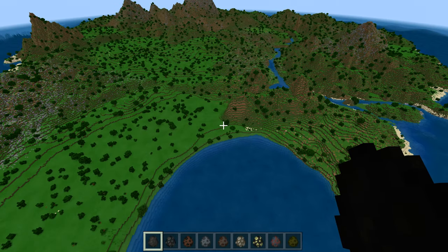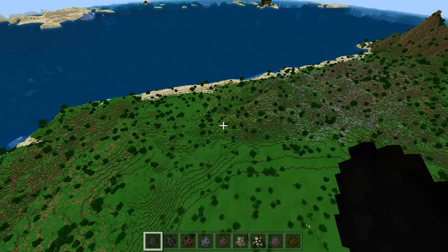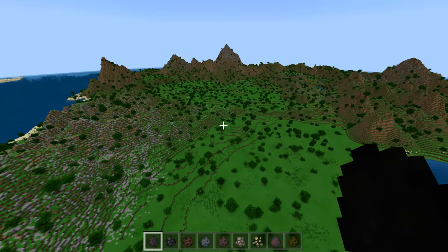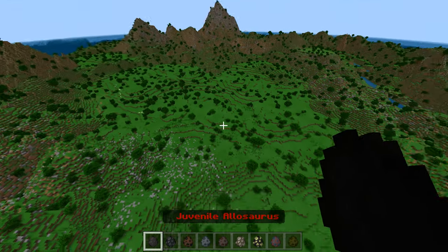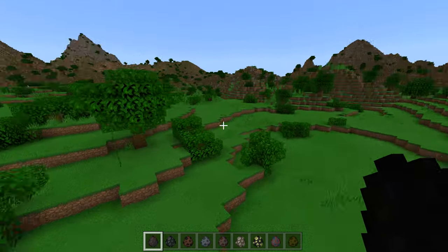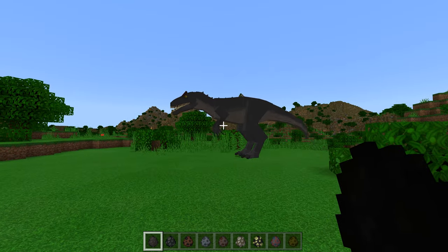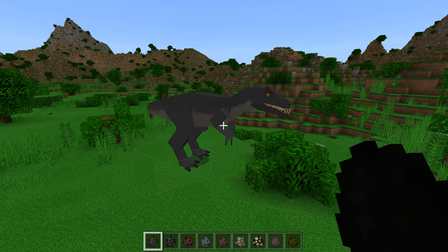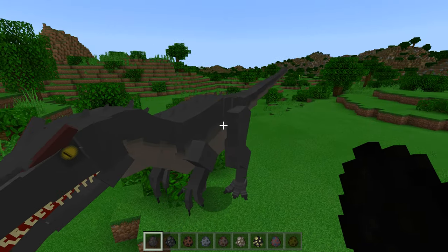We're not going to spend 10 seconds on each - we're actually going to have a good look at them because they're well worth looking at. First of all, we've got the Juvenile Allosaurus from Fallen Kingdom, running along coming down from Mount Sebo. We'll put the Allosaurus down over here. This is a great map, loads of space to build stuff. The Juvenile Allosaurus - wow, now that will eat stuff. Really, really nice. Look at the movements as well, lots of proper movements, not just the standard stuff.